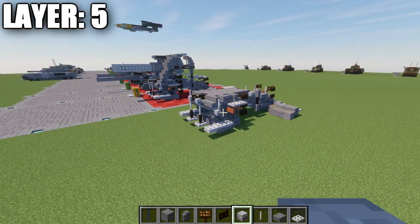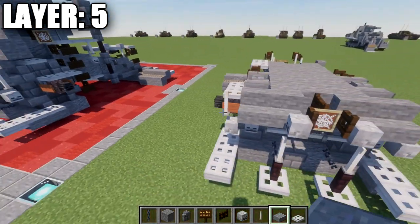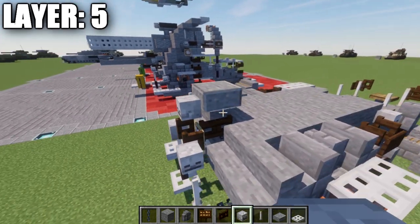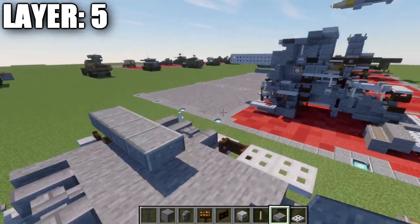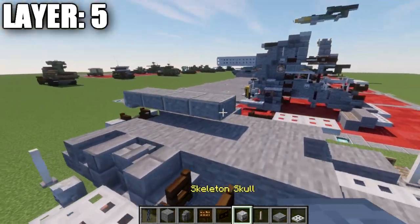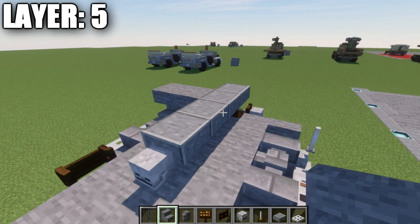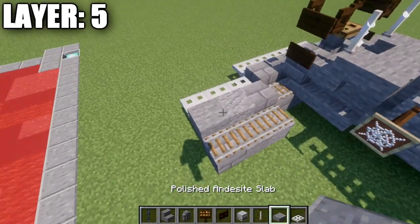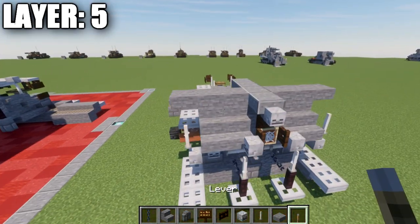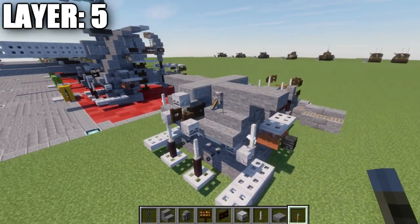Moving into layer five, we grab andesite slabs. We place an andesite top slab on top of the dark oak wood fence gate, then a skeleton skull coming off it. We go back one, two, and three top slabs down the center, then place a skeleton skull at the end. We place a stone upside down stair to both sides of the second slab, followed by a second stair coming off that stair to both sides, then a stone top slab on both sides — finishing the gun shield. We grab a lever and place it coming off the stone backs of the upside down stairs, flicking it downwards for the front detail.